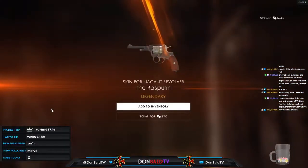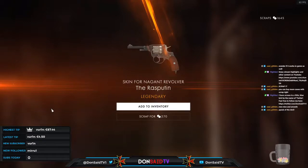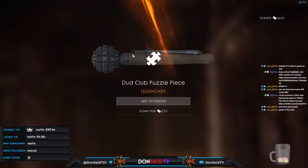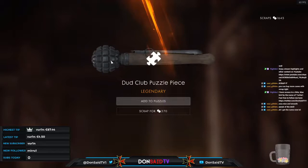Sometimes you go ahead and compliment the skin and EA goes ahead and pays you nicely for it — speak of the devil! We have yet to unlock the Nagant and I'm looking forward to it: seven rounds in a single cylinder. Also a piece for the Dud Club — I think I figured out why they call it that: it looks like a pineapple grenade that happened to be a dud, so they glued it onto a stick and used it as a melee club.